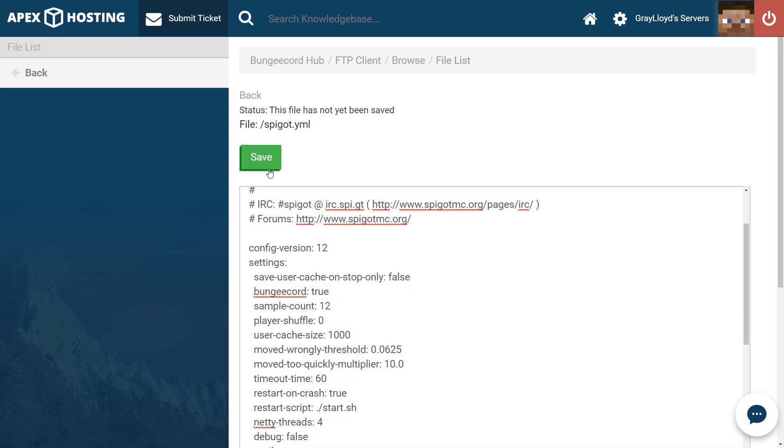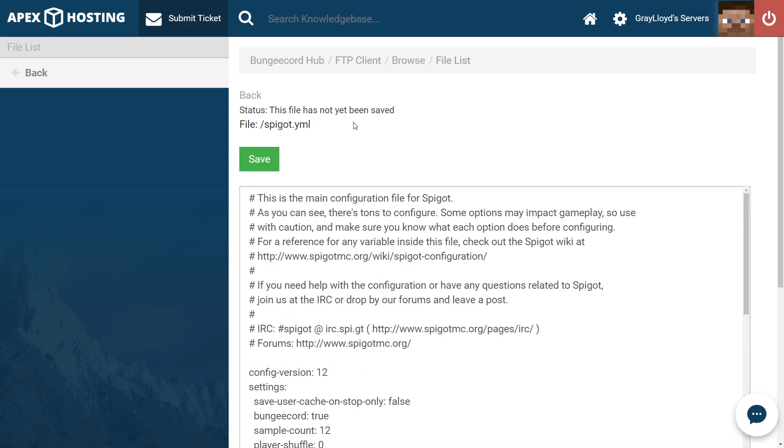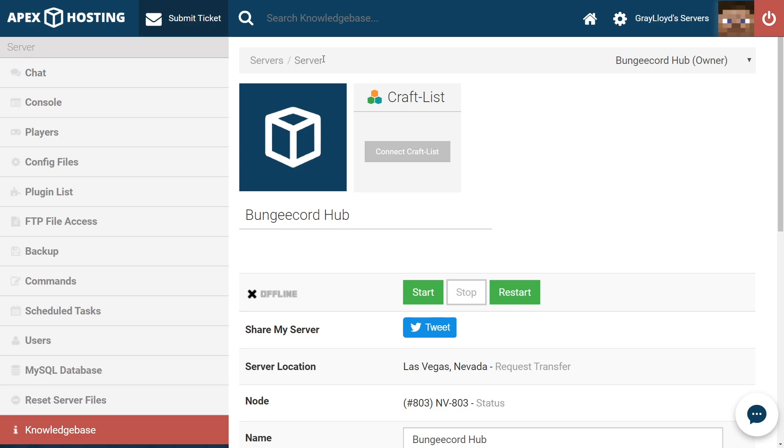Once you've saved and set this in your proxy server like I showed you earlier, we're going to restart the server. The quickest way to get back to your server, instead of clicking back a bunch of times, is just clicking on the name of your server at the top. Make sure you do that and then go ahead and restart or start your server.